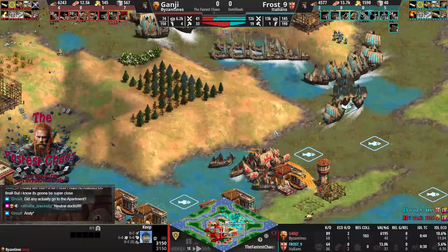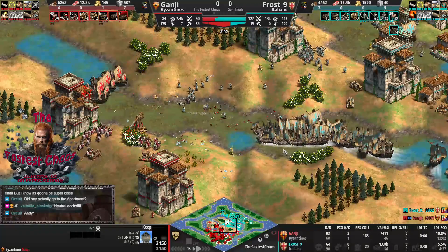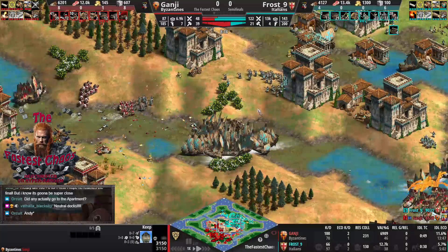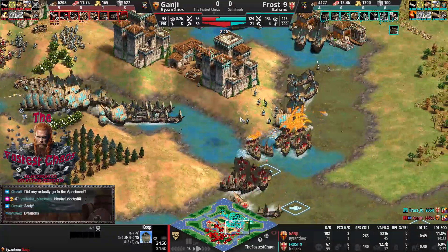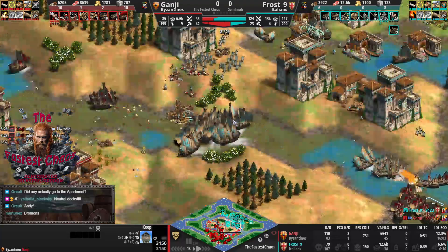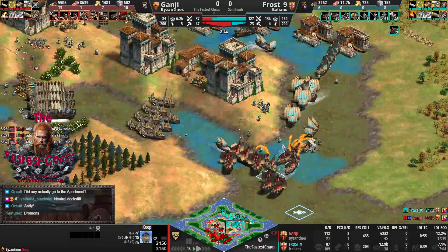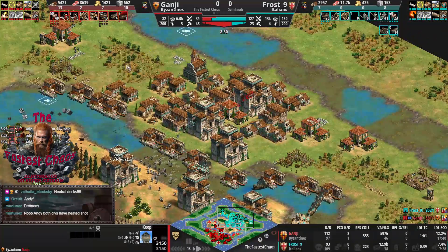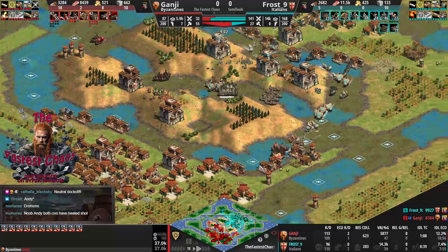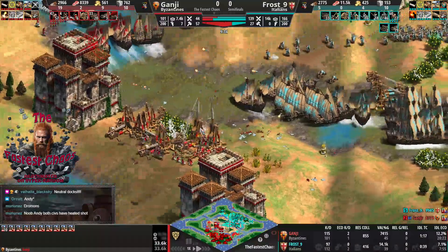Towers are probably a better option than castles. Byzantines don't have heated shots, but Italians should go massive towers for sure. Ganji is setting up the economy pretty nicely — already on about 15 TCs basically. Frost still has more control in the middle. Now there's a massive trap push from Ganji — seven there — with bombard cannons firing. It's a bit of a trap fight, and if Ganji comes with 20 demos, Frost is completely dead.